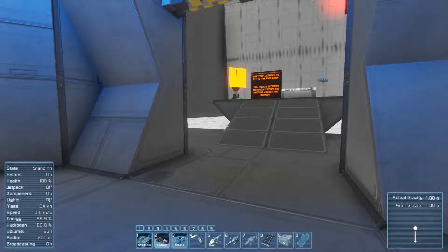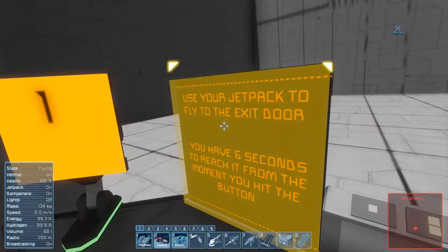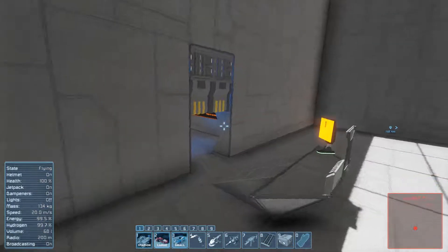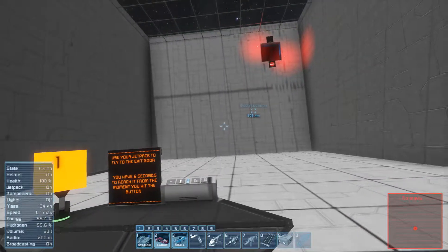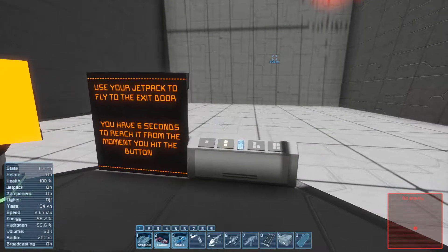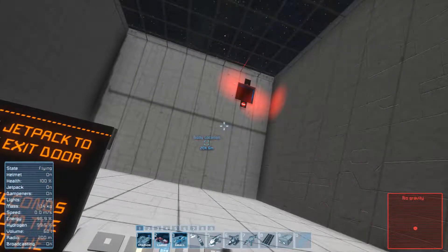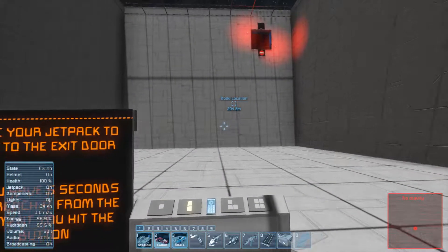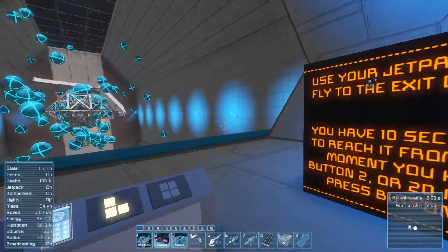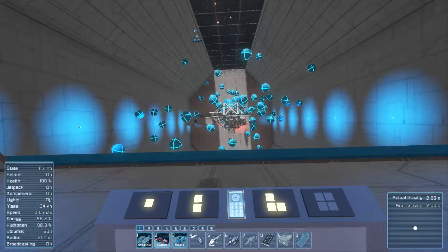There's one thing I cannot do in this game and that is jetpack. I am doing horribly - I've actually died a few times. I'm going like this, then I'm now crooked and not remembering to tilt with Q and E. And if you hit the wall going super fast, like an elytra, you're gonna take damage. These are all timed as you can see and I have to go fast, but I'm just crashing constantly. I may have to skip this one.